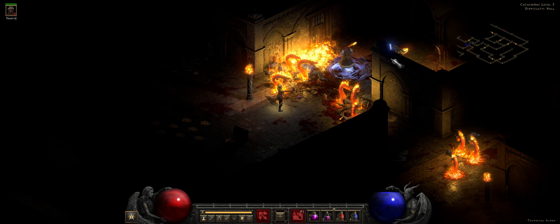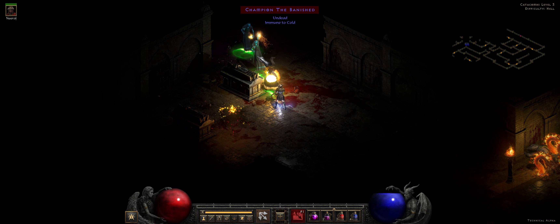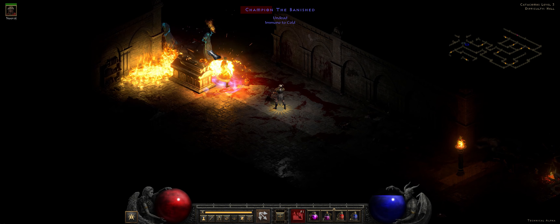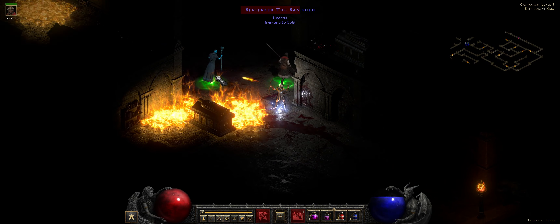We've got Conviction on the mercenary through Infinity, Chains of Honor, and Tal Rasha's. So we're going to go through and I'm going to try to kill Andariel and we'll see where it goes from there.